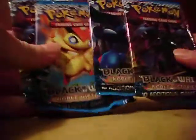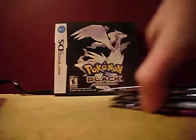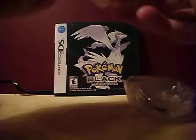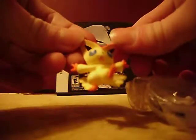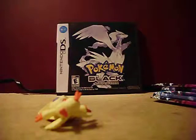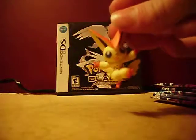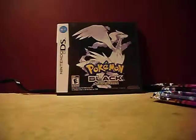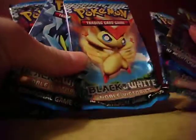We got the five packs — wow, holy crap, all five packs are Noble Victories, that's pretty cool. Here's the figurine, that's really awesome, I'll add it to my collection even though all my figurines are scattered all over my room. Five packs: two of them have Hydreigon, one has Giratina, another has Kyurem, and then the last one has Victini. We're gonna go with the two Hydreigon ones first and save the Victini one for last.